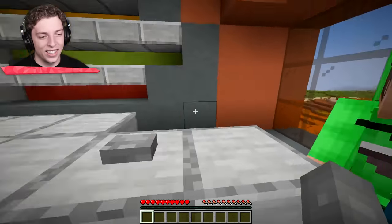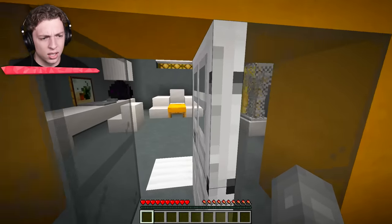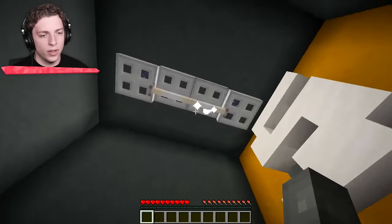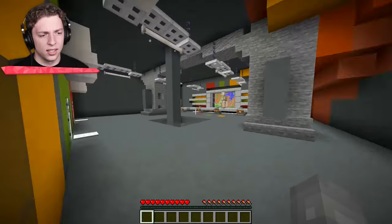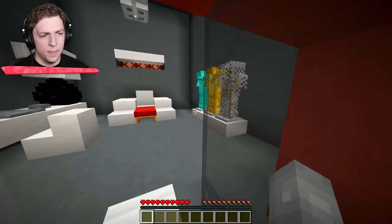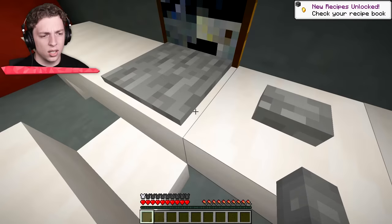We've got bedrooms over here - CJ, that's my bedroom. There's nothing interesting in here. Not only are we in a secure basement, we've got some good armor. We are secure too buddy, I like it.